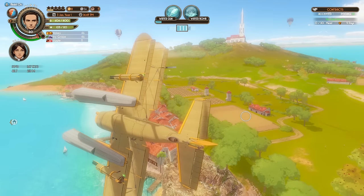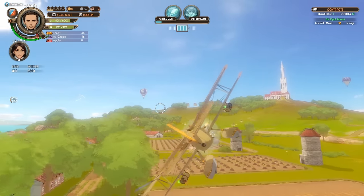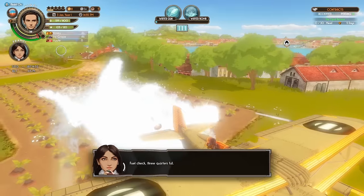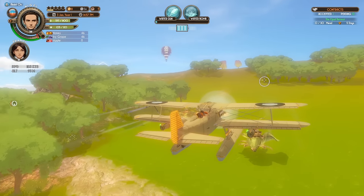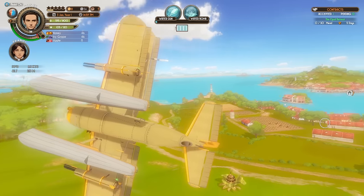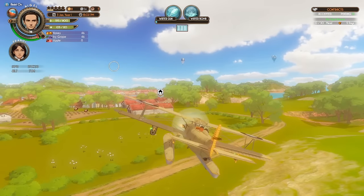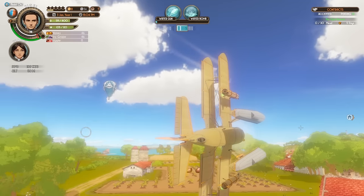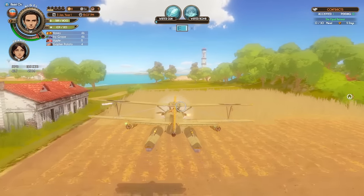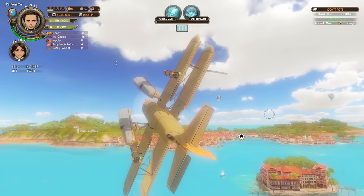There's a wheat field here that you can fly through. And these are potatoes that we use our water bombs on. Fuel check: three quarters full. Careful, we're going to crash — we're good. Fly through the wheat field. Alright, we're all full up — actually more than full up, we've got 121 out of 120. Let's head back to base.